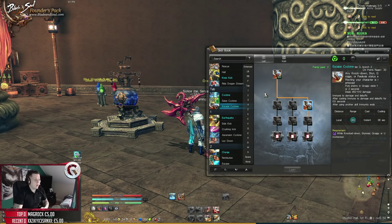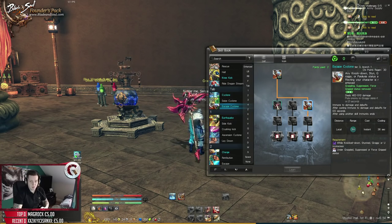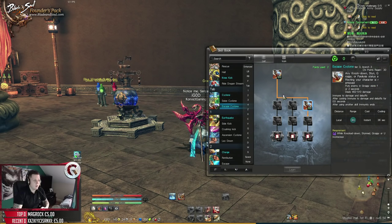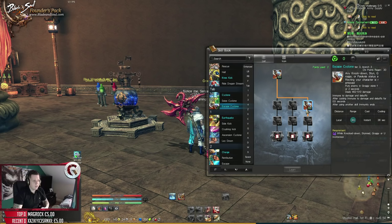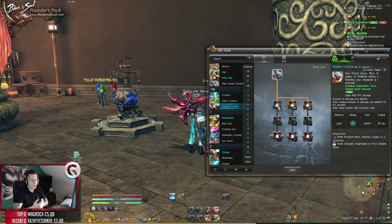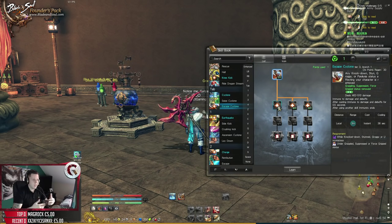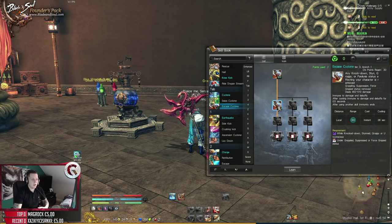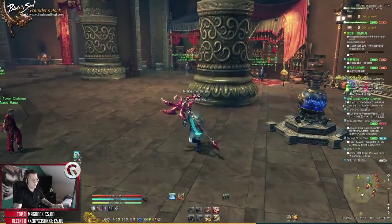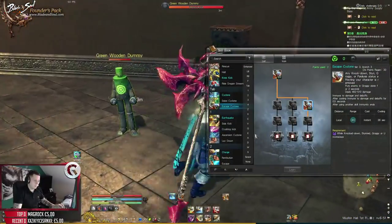That's your Tab - your Cyclone escape. It's exactly the same as every other class - a 36-second cooldown escape. For PvP put points into it; for PvE just put one point in. The left side of the tree is mainly when going against classes that can grip you - other destroyers, Blade Dancers, Force Masters. If they're gripping you and you want to escape, spec this side. The right side: once you jump out it puts the enemy in a groggy, so you can pick them up and punch them in the face repeatedly again.